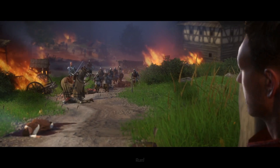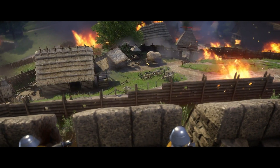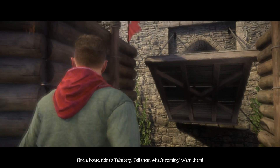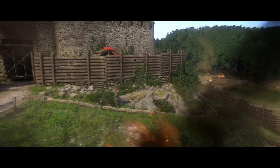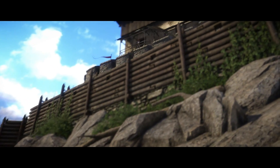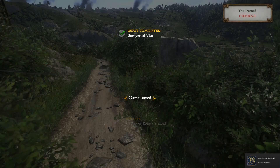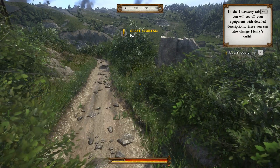Run! Find a horse — try to tell the moats! Tell them what's coming — warn them! Run by the moats, there's a path down there. Jump down from the wall and flee! Run! Don't die! Wow — that's awesome! Game saved. Wow, that was exciting.